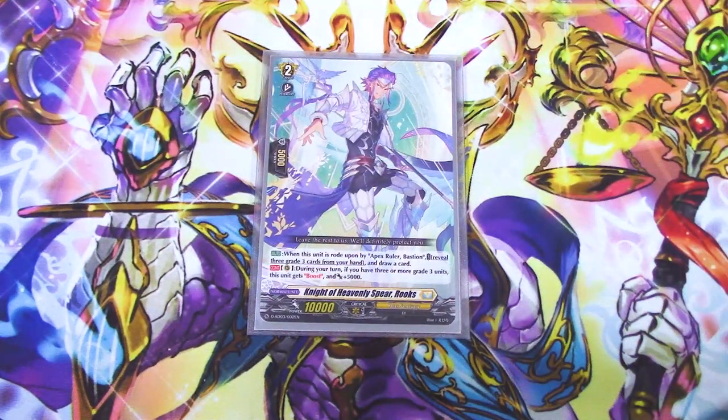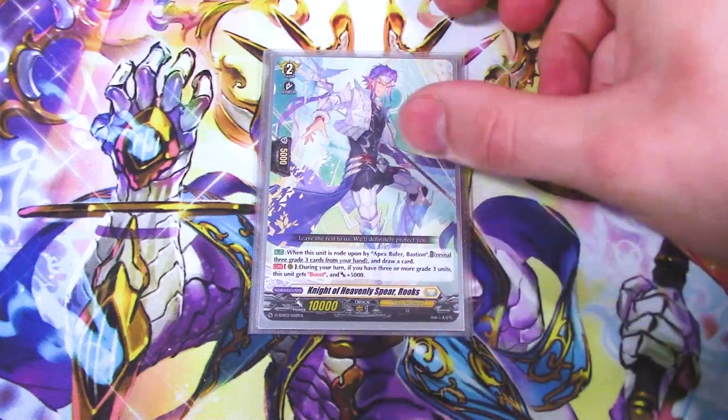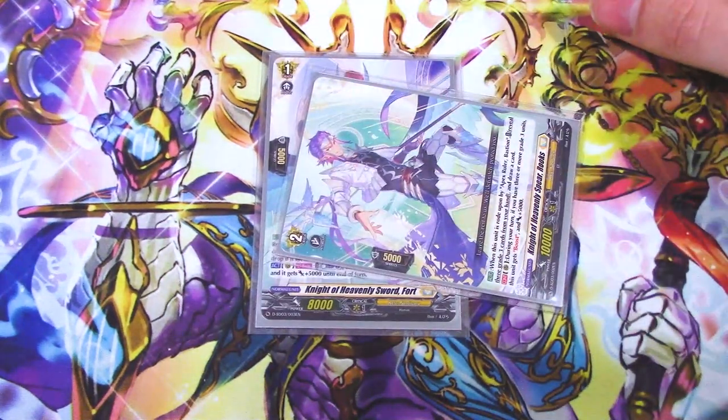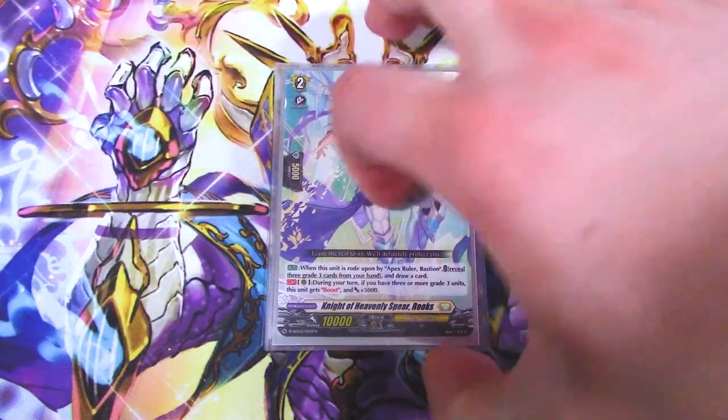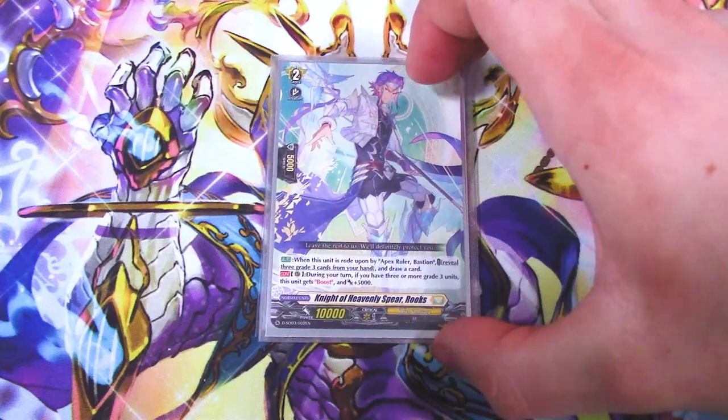Speaking of more ride deck only cards: when this is ridden upon Apex Ruler Bastion, Knight of Heavenly Rooks Spear Rooks lets you reveal three grade threes from your hand and then draw a card — so that's a nice little plus one. You have tons of grade threes in your hand anyway, so it's free. During your turn, if you have three or more grade threes, this gets boost. The reason I'm not running this in the main deck is because when you drive check it, it is a grade two — not a grade three — so we don't want it in the main deck. Just want it for the ride skill.